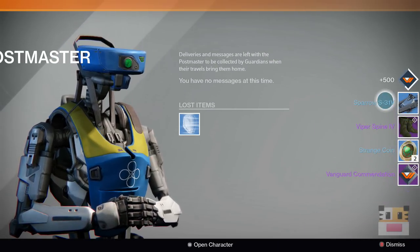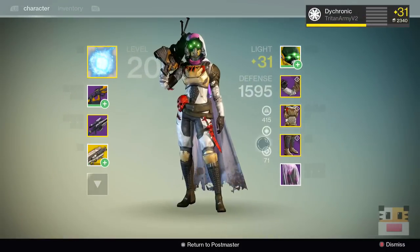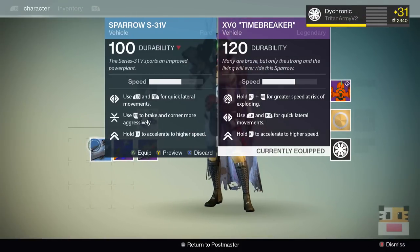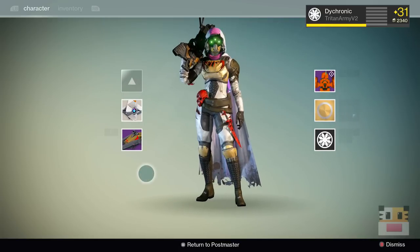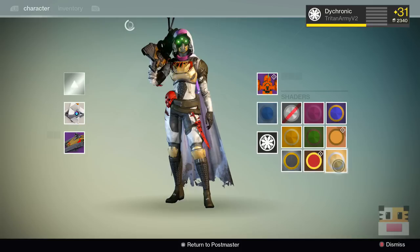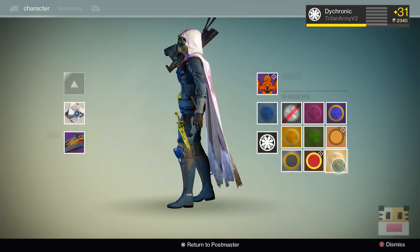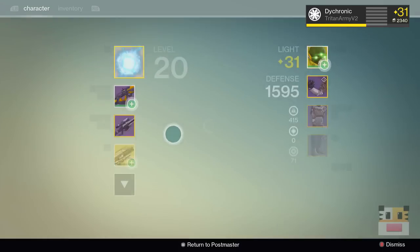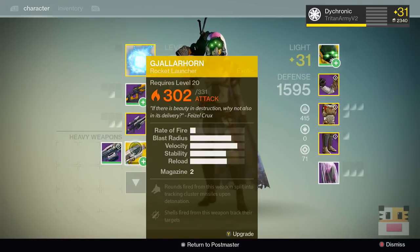Wait, a sparrow! I didn't know you could get a sparrow out of this, although it makes sense. It is a Vanguard sparrow — this is the sparrow that you can pay 175 marks for. Awesome! Now I can have three of these across all three of my characters. That would be pretty cool. Hopefully I can get the green one. Here's the Sweden — whichever one has that color set.